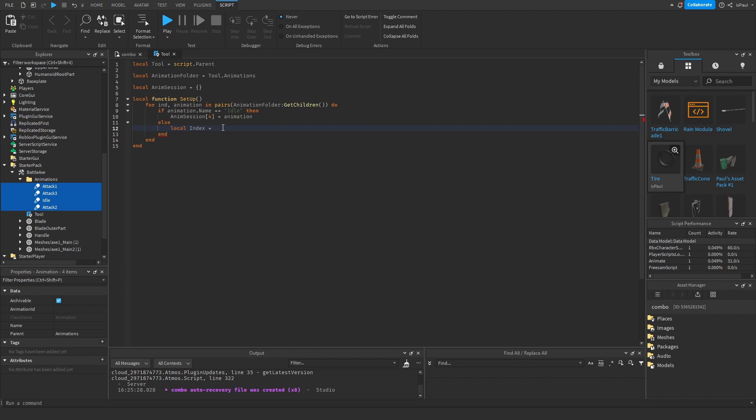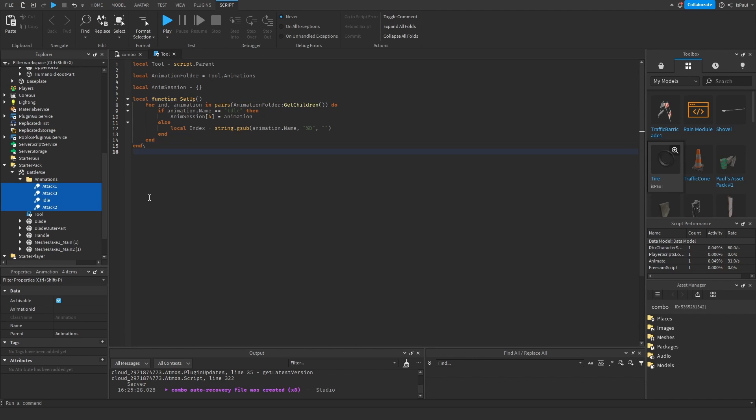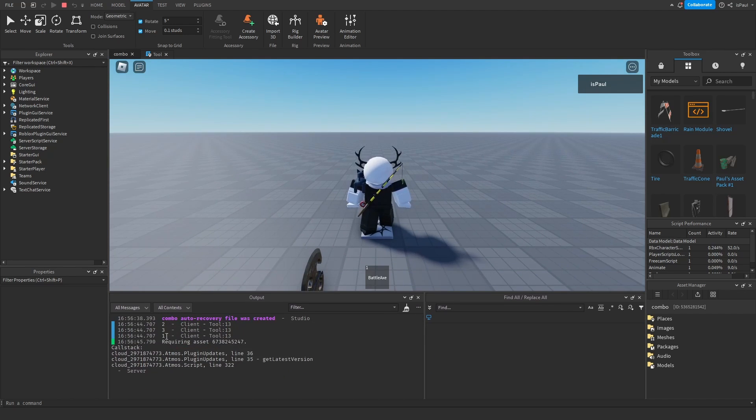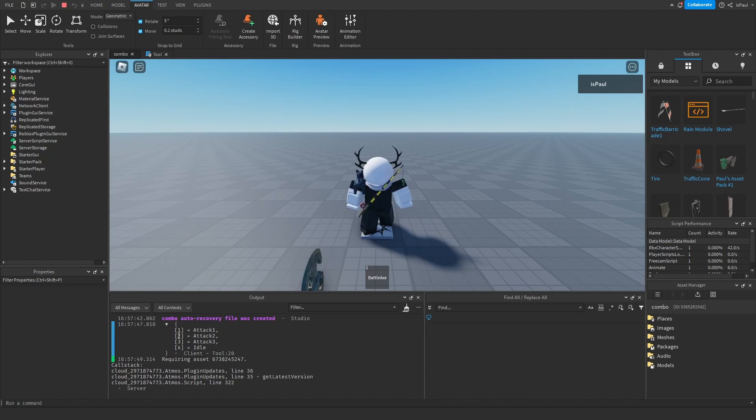In the else branch, get the number from the name: 'local index = string.gsub(animation.Name, "%d", "")' — we want to strip all non-digit characters, keeping only the digits from the animation name. If I fire the function and print the index, you can see it prints 2, 3, and 1 from the animation names. However these are string values, not numbers, so we need 'animSession[tonumber(index)] = animation'. After printing animSession after setup, we have the table with Attack1 at index 1, Attack2 at index 2, Attack3 at index 3, and idle at index 4.